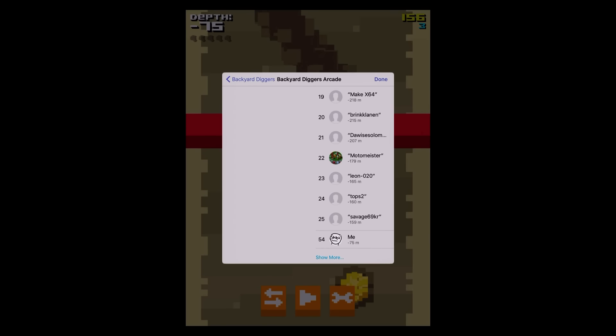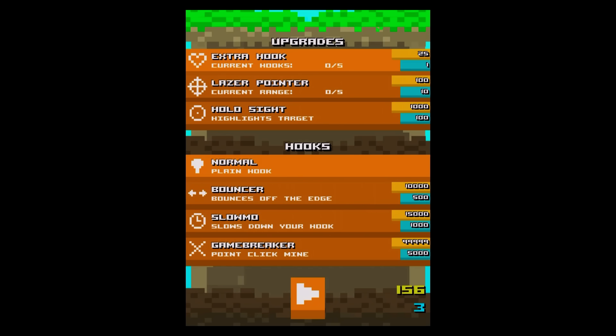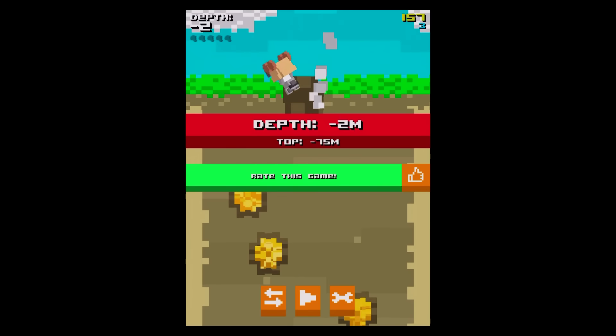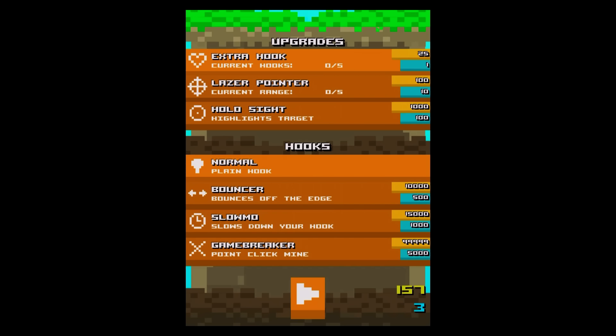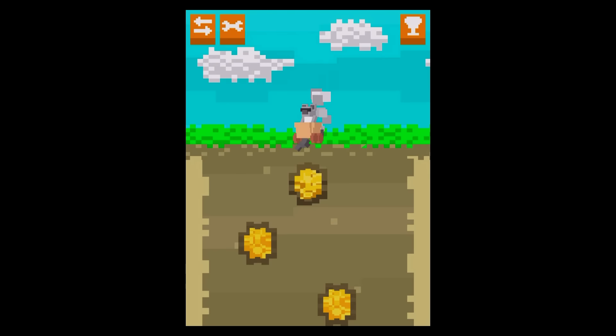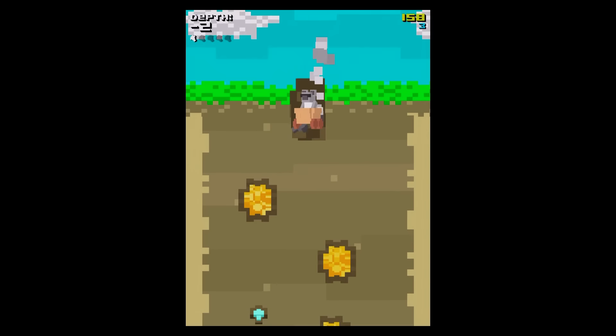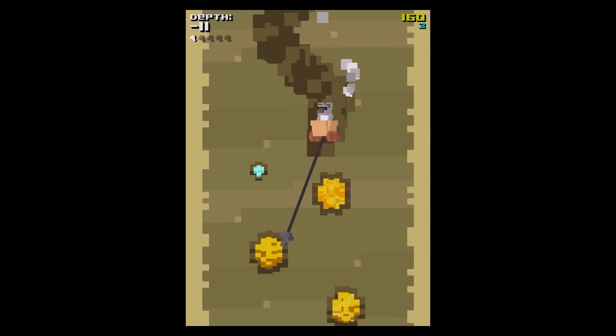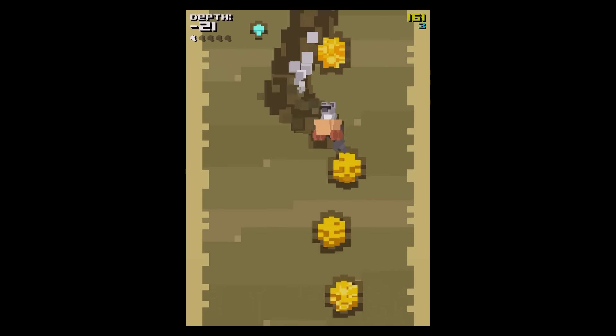I've only done minus 75 but some have done a lot better than I have. Let's see if we can afford some of the extra stuff. I still want that range finder if I can afford it because it does make it look a bit easier. The range finder requires at least 100 gold and 10 gems to unlock - it would have been nicer if it only required one or the other, but you need both.